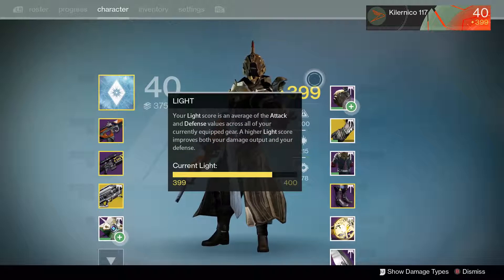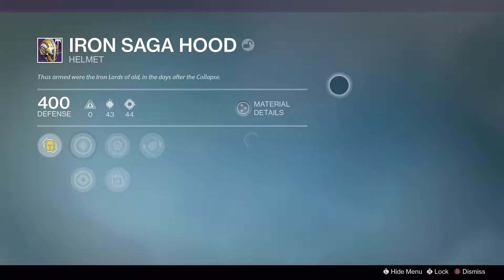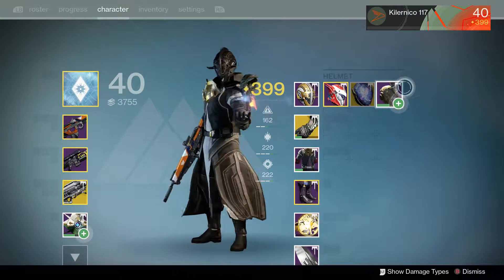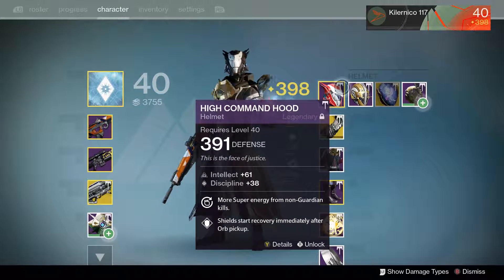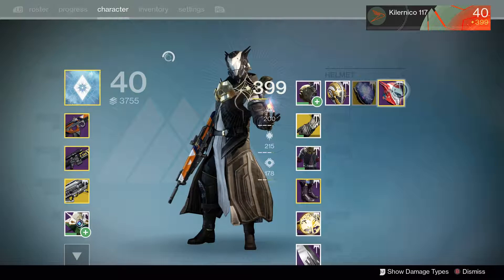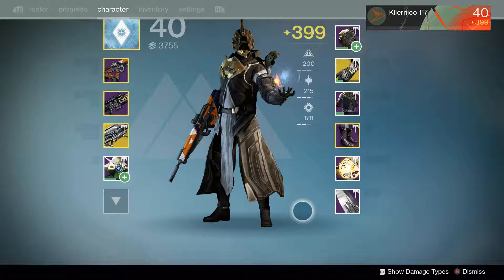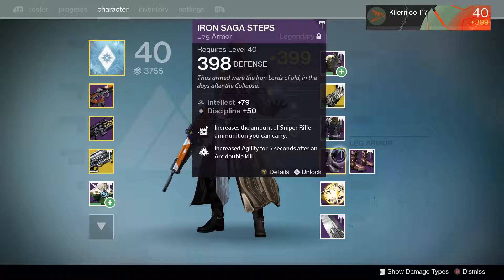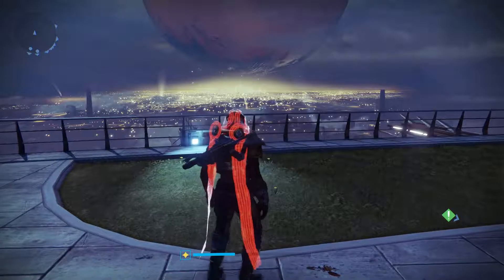We also got a helmet here. I don't know, does this one look better? For me I prefer this one - this is my favorite helmet - but we'll take it. Now I have some bounties from my two other characters, so let's see if we can get some boots. If we get some 400 boots, that's gonna seal the deal.